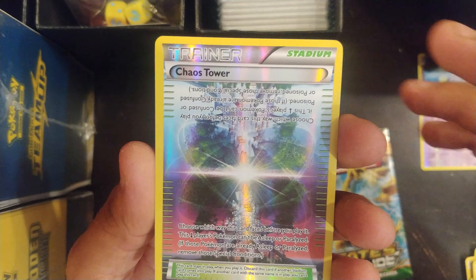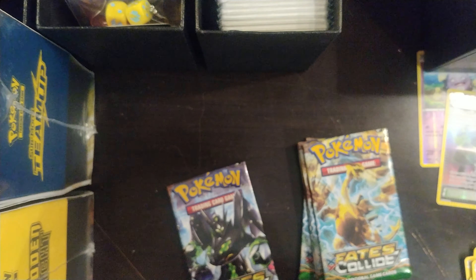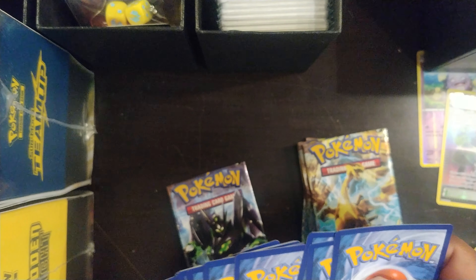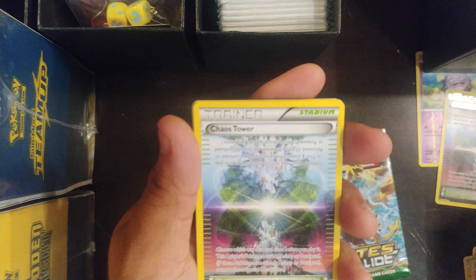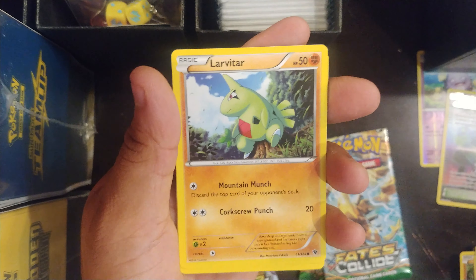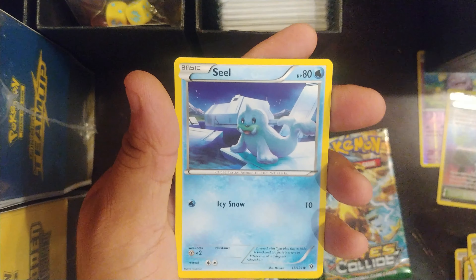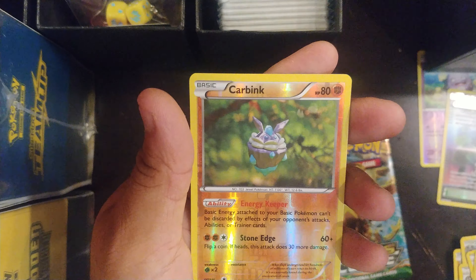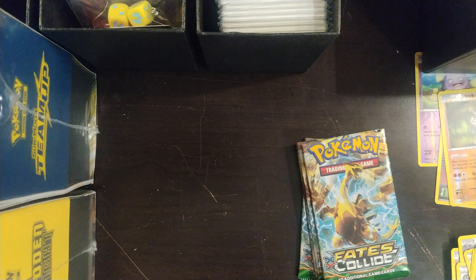Look at that — Chaos Tower, very nice. I'm going to go through these a little bit faster just another time. Explode, Chaos Tower, Chuckle, Felix, Larvitar, Fermi, Cottony, Bronzer, Seal, Carvanha.